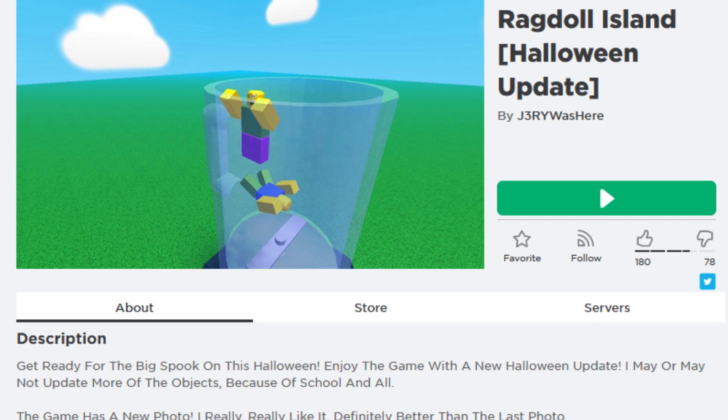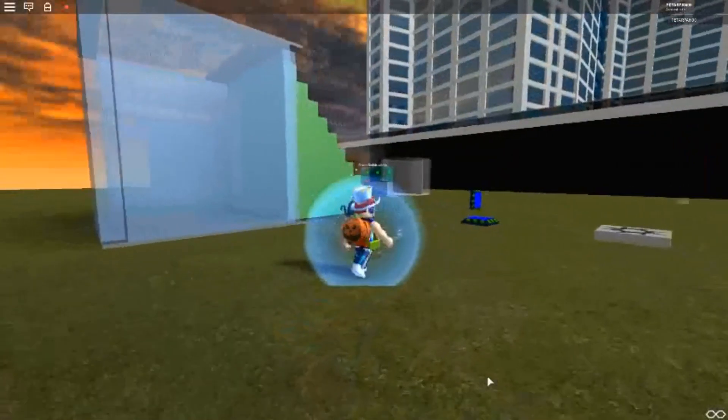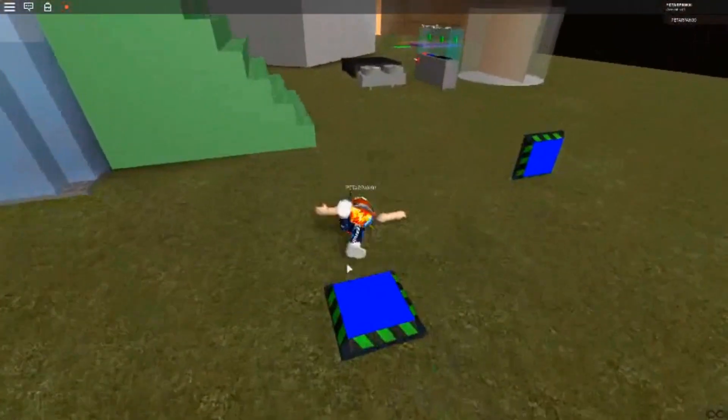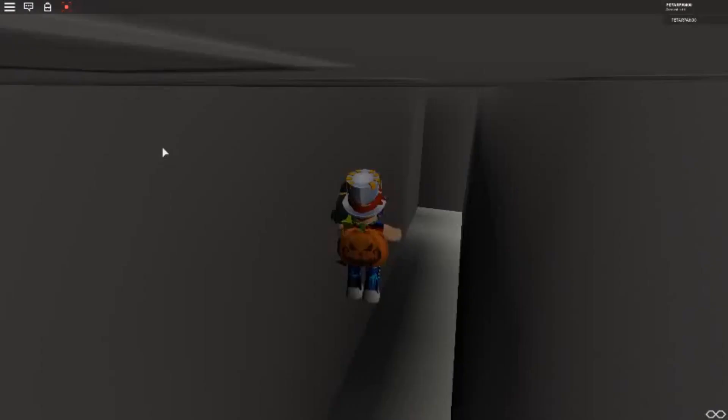Number 5: Ragdoll Island. This is like playing around on a giant playground of things to do. There are frequent updates and fun things added to the game constantly — we are looking forward to a Halloween update in the near future. So I think this one is just going to get funnier.